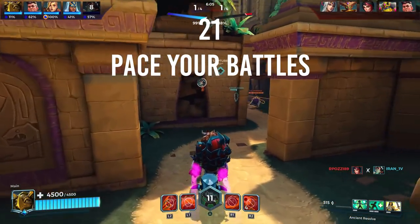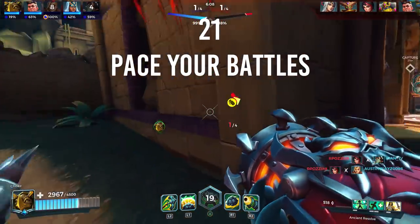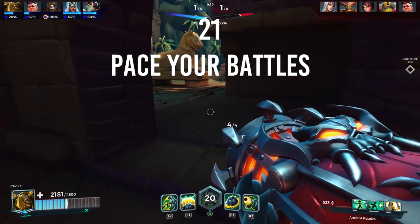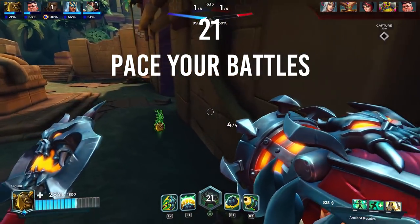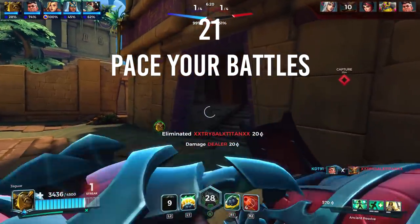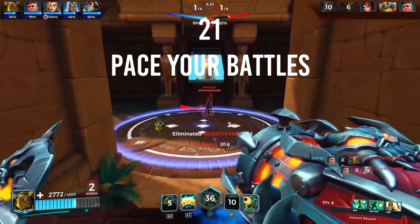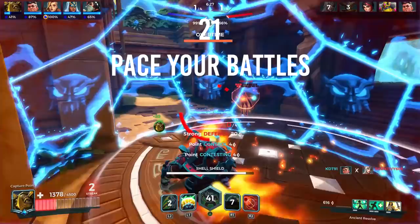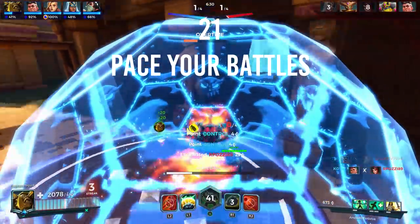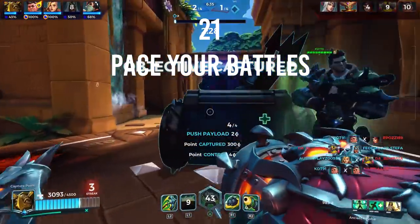Number twenty-one: pace your battles. A lot of new players think the most important part is to rush onto the objective. Sometimes it's better to circle around the zone and eliminate a few key enemies before beginning to cap. If you can make the 5v5 become a 5v3 in your favour, the enemy will not be able to push you out and will have to fall back and regroup. Stay alive and recover with your supports — health can always be recovered, but death means waiting in spawn and being unavailable for the fight.